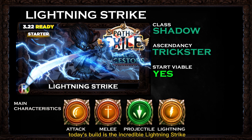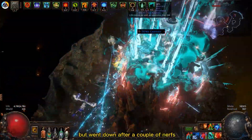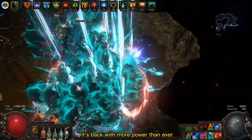Today's build is the incredible Lightning Strike Trickster with the Shadow class. Lightning Strike is an awesome skill that used to be on top of the meta, but went down after a couple of nerfs. Now with the new returning projectile support gem, it's back with more power than ever.